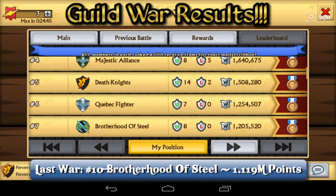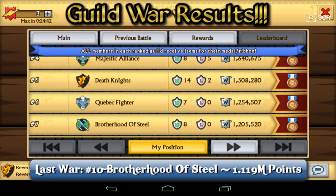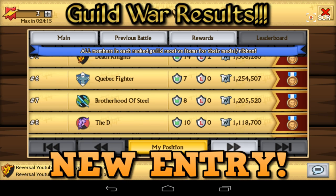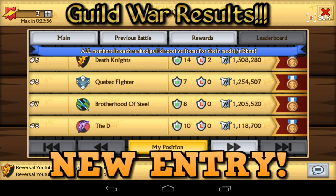Coming in 7th position we have The Brotherhoods of Steel. It's quite funny because in the last Fusion War they were ranked 10. They had 1.190 million points then, while Knights of Vereans had 1.113 million points, and right now they actually have 1.2 million points — pretty nice. Coming in 8th position we have The D, with 1.11 million points — just as much as Brotherhoods of Steel had in the last Fusion Boost War, though with that amount they would have gotten around rank 11. The D is a new guild I haven't seen before, so congratulations to them on making it into the top 10.